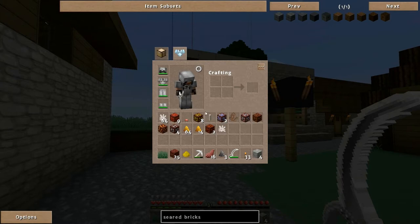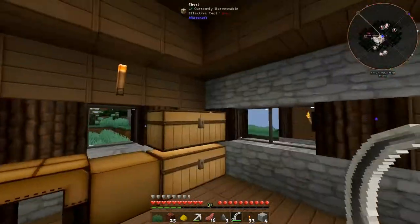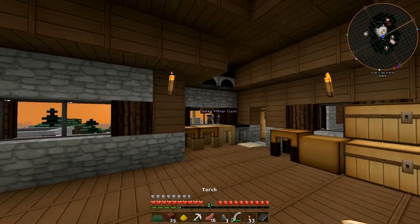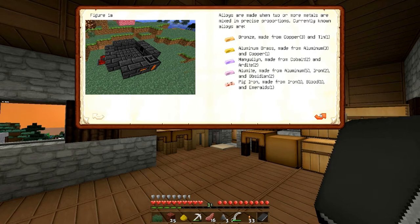So what do we have? We got stuff - heaps of different stuff. We want cobalt I think. We have the book here - the smithing. So let's check this out. This is the thing I went to to get all the other stuff. This is pig iron, stuff like that.